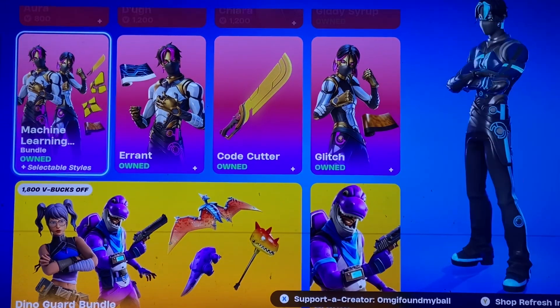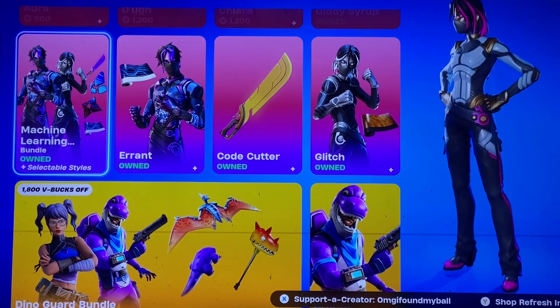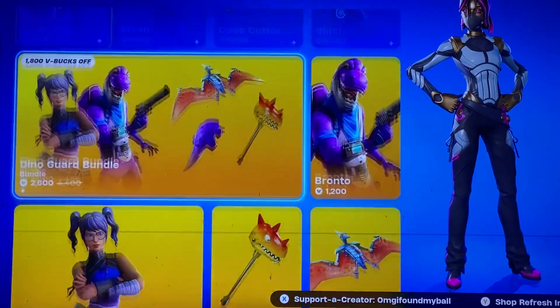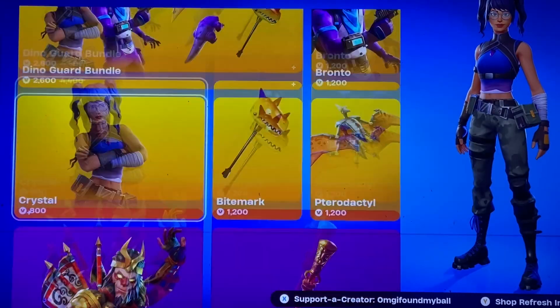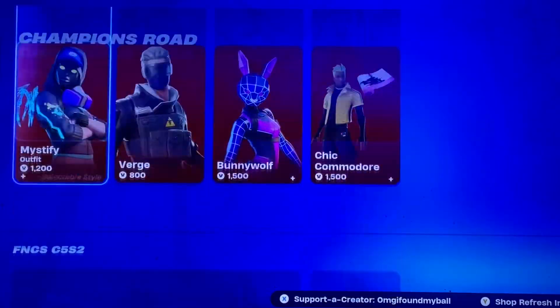The Giddy Syrup is still here. We have the Machine Learning bundle — this one's honestly a really cool one, it's another one of the customizable skins, and I personally like those. The Dino bundle is still here. Wukong and the Jingle Bang is still here. Same thing with FNCS.